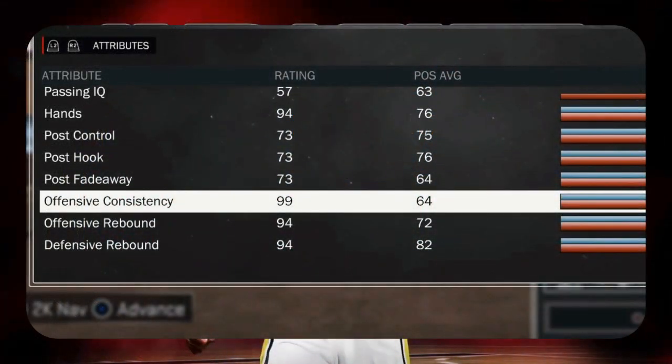I want to give a quick shout out to all my subs. I'm bringing y'all a glitch tutorial — I don't really support glitching, but this 2K is trash so I don't even care anymore. I'm going to show y'all a glitch on how to get your offensive consistency to 99, which helps you make your shots more consistently and play offense more consistently.